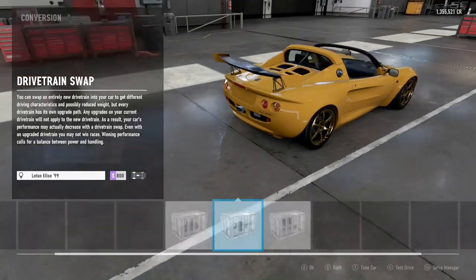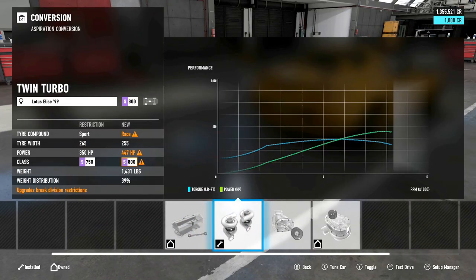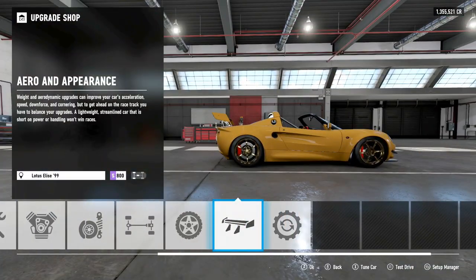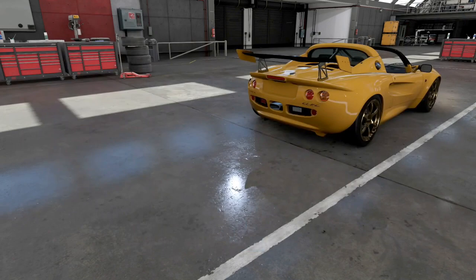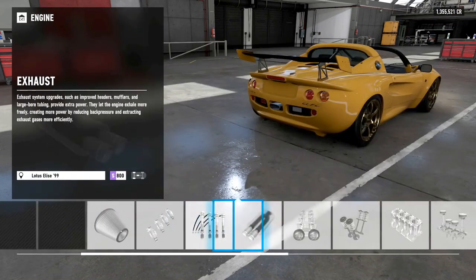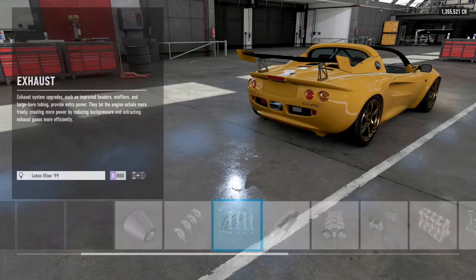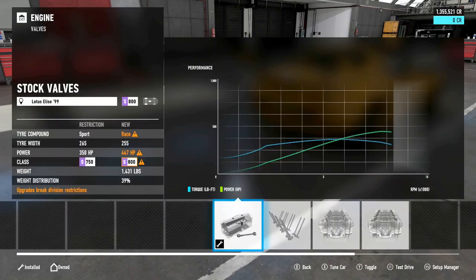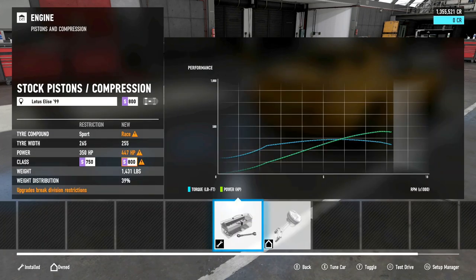Let's get into the build. First up, engine swap: we bumped it up to the 3.7-liter V6. No drivetrain conversion, and we went with the twin turbo — a very popular choice for making an XL car. But I've tried to make it part XL, part grip. So we've kept stock intake, stock fuel system, stock ignition, sport exhaust, stock camshaft, stock valves, stock engine block, and stock pistons.